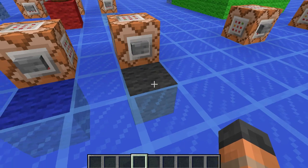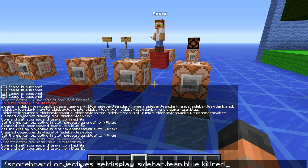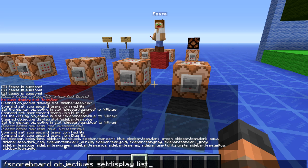Let's have a look at the command for this. You type in 'scoreboard objectives setdisplay' and then you specify the sidebar with the team and then the team name. I think these are fixed values because when you press tab it shows you a list of them. After that you set the objective, which was called 'kill red.' If we press tab you can see a whole list of different team names.